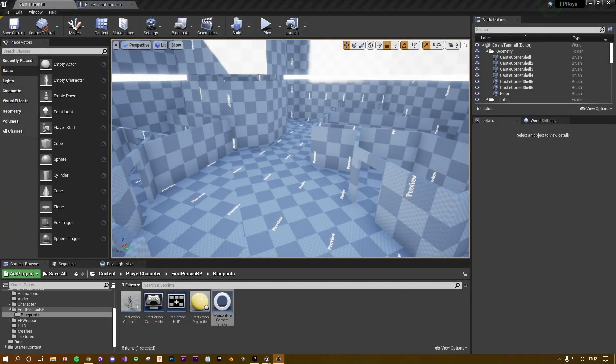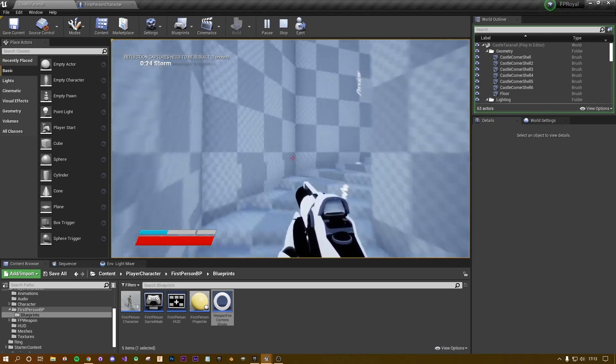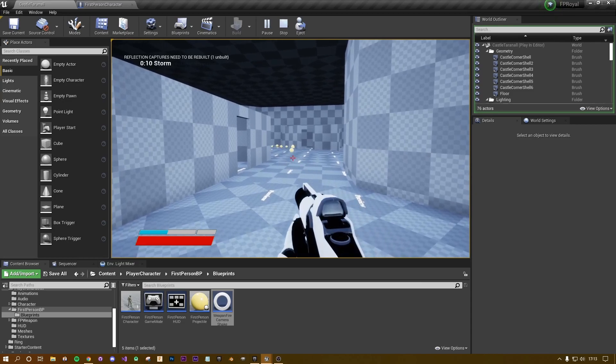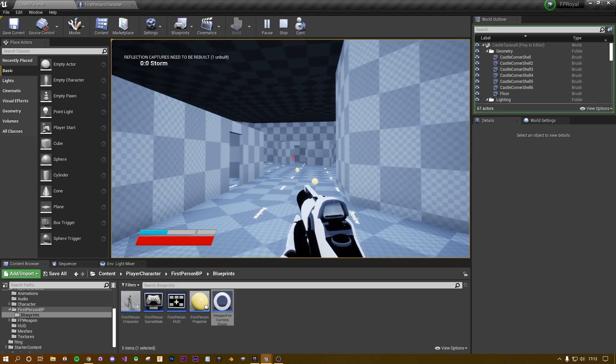What we're going to cover in today's video is camera shake. This has been mentioned in one of the previous videos — how to give a game more feel, and how when you shoot a weapon you get more feedback, more energy behind it so it feels a little bit weightier. When we fire, you can see a subtle bit of movement where the camera kind of wiggles just a little bit, giving the game a bit more life. It's actually really simple to set up.